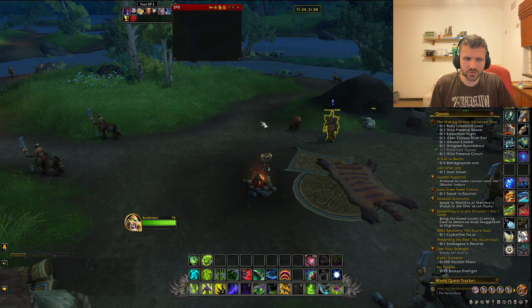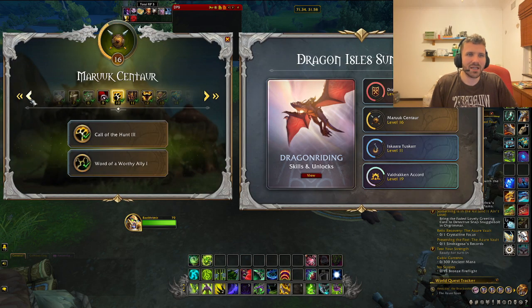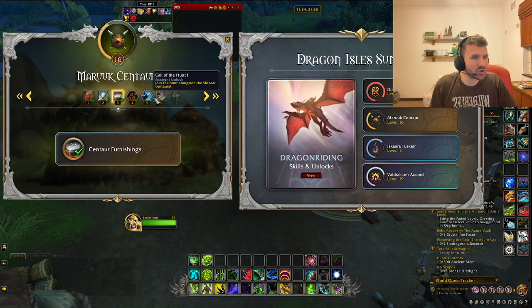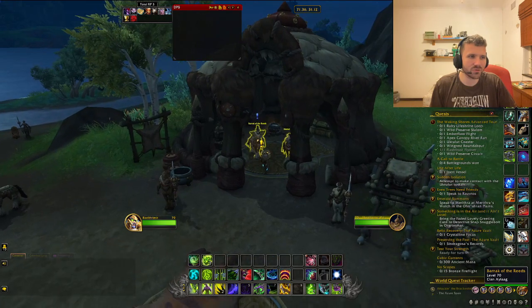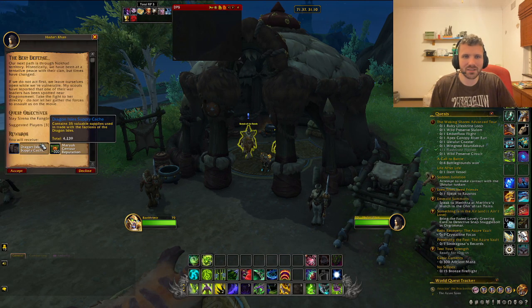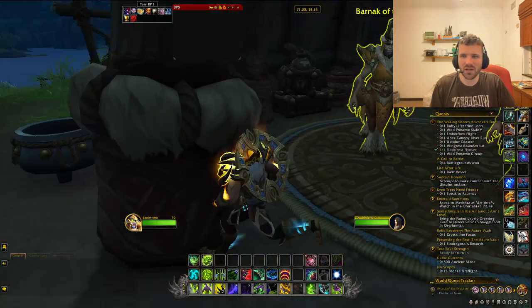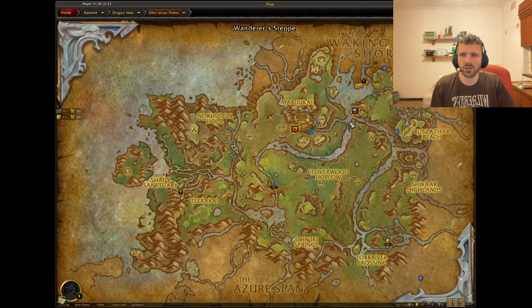Now let's talk about how you can grind reputation. The first and easiest method is Camp A-Lag. Camp A-Lag is a feature you unlock with the Maruki Centaur — it's weekly quests that unlock at Rank 4. You can complete these quests and they give quite a sizable amount of reputation. If you do all of them together, it's about 600 to 700 reputation, with some gear items great for alts as well, making it roughly 700 to 750 rep overall. Camp A-Lag is a fantastic and easy source.